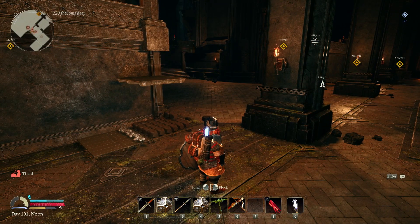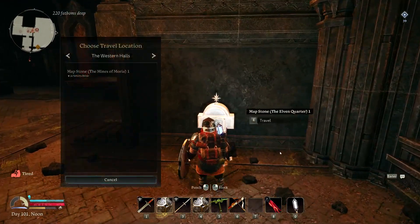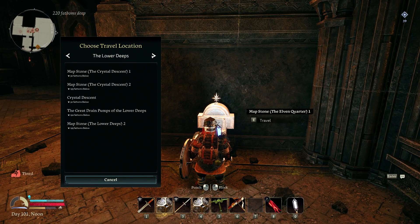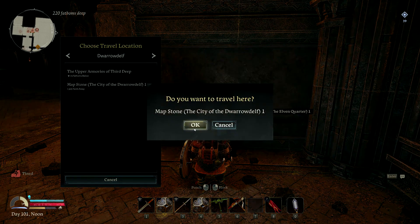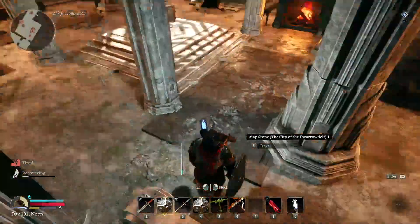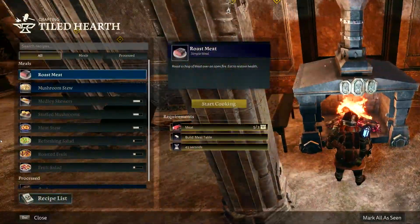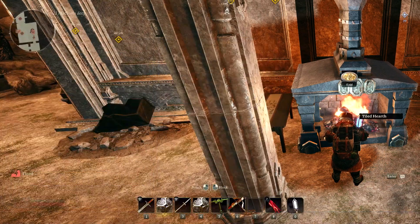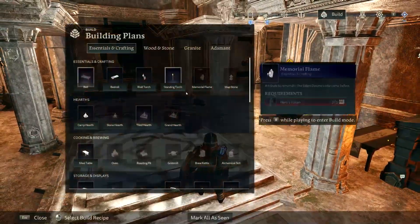We've got some dried food to eat. City of Darowelf is where I've gotta go - we're gonna have to break down a whole bunch of stuff. I keep calling for help and I have a hell of a time trying to kill anybody. The Grand Hearth that I'm thinking about making needs 35 ironwood - that's an insane amount.